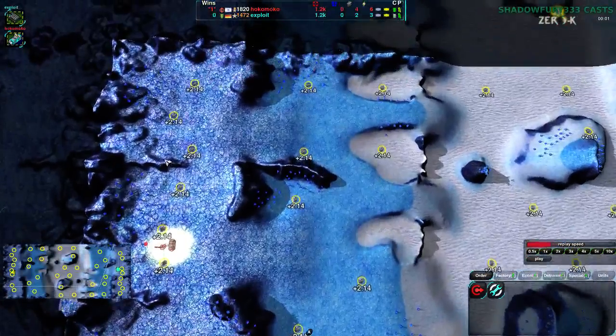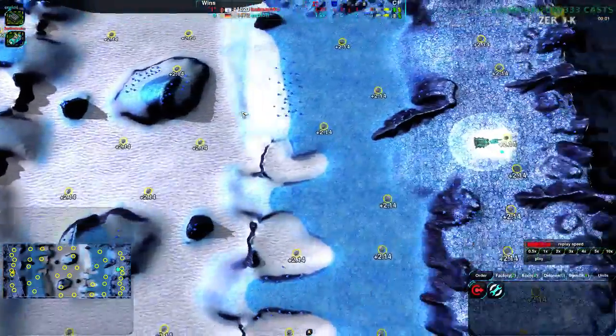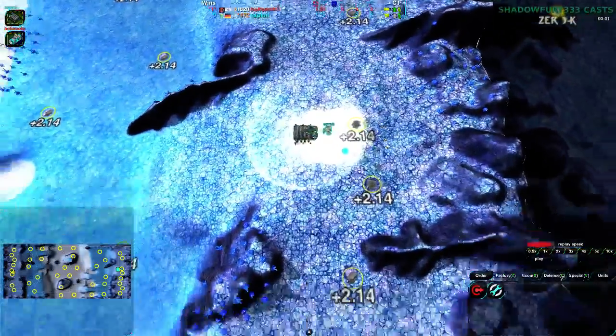First off, as usual, let's go over the map slightly. Sapphire Sure is Dry — it is a big map. It is basically the last map, but stitched two of them side by side with a little bit extra on each side.